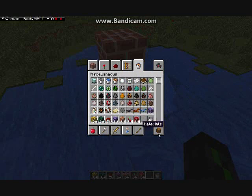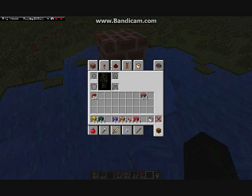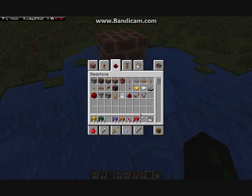So if we want to replace the water with grass, we need water on top and grass on the bottom. Then you power it with redstone and watch it do its thing.